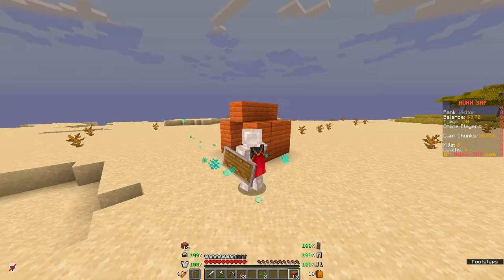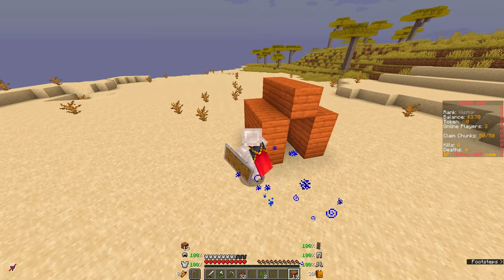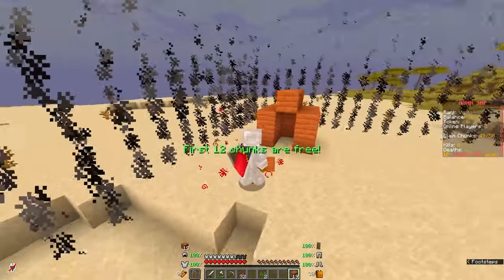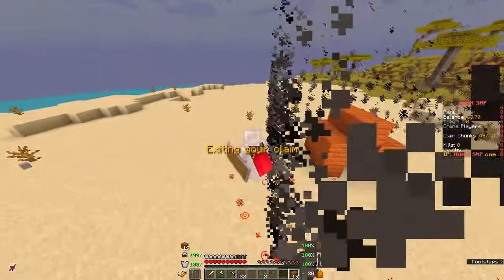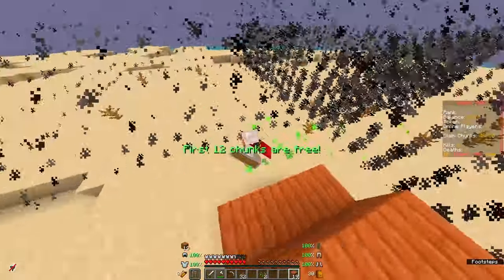If you want to protect your new house so that no one can grief it, you can do /claim. Now you can see that you claimed this chunk. The first 12 chunks are completely free, so I claim these four chunks and no one can build here except me.